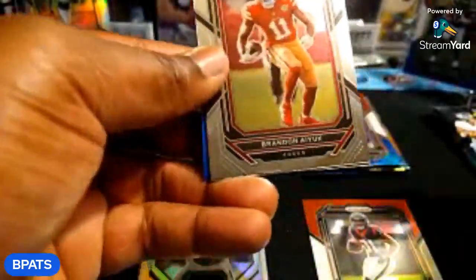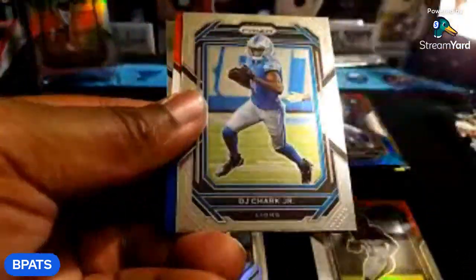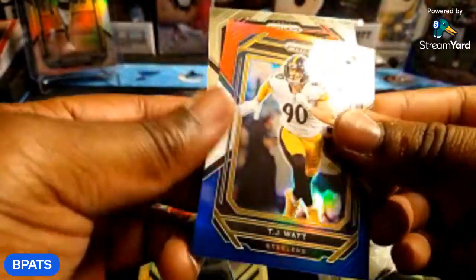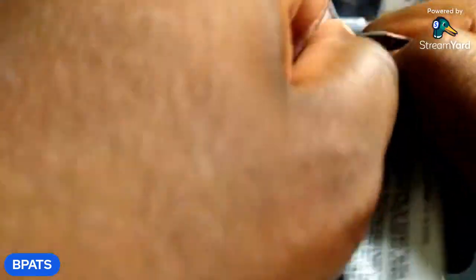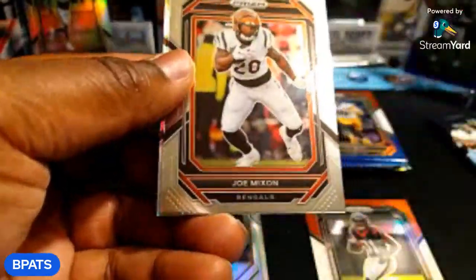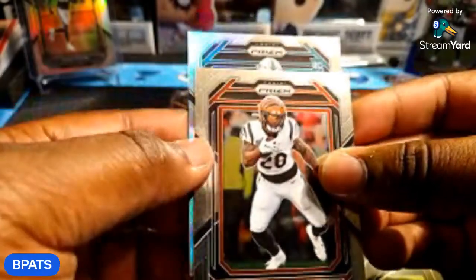He gives some wide receiver depth — I think he runs kickoffs and punts back too. Dallas flowers did pretty good for us in that department. Brandon Aiyuk, DJ Chark, TJ Watt red white and blue, and Rashaad White rookie — alright, two more packs. We might be right at ten minutes on this. Johan Dotson emergent rookie on the back, Lawrence Taylor, Joe Mixon. Easy E silver Prizm — silver Prizm rookie, nice. Not bad.